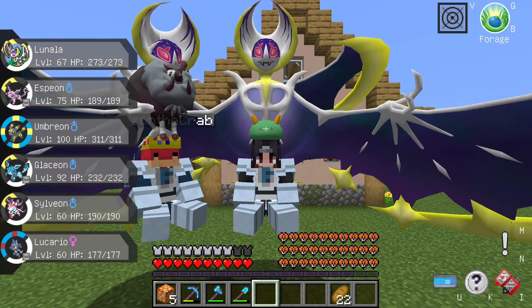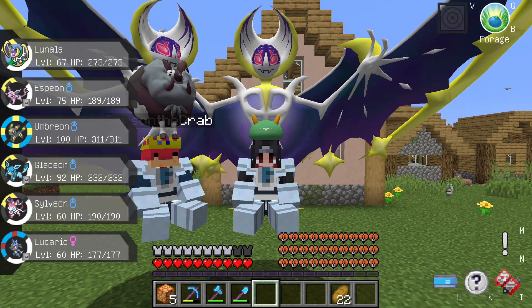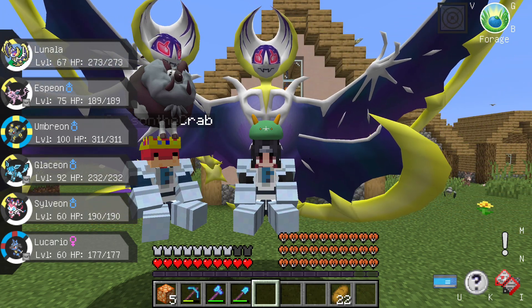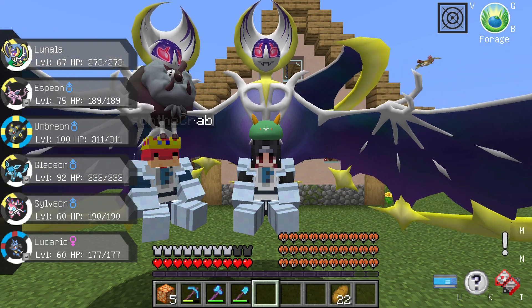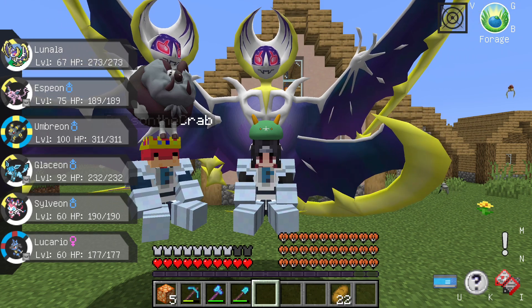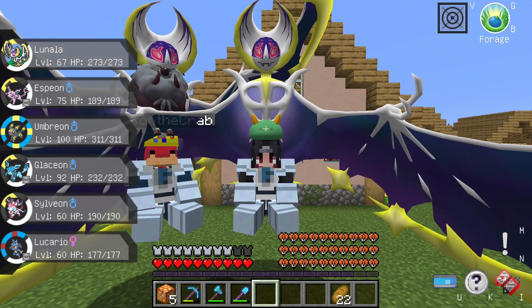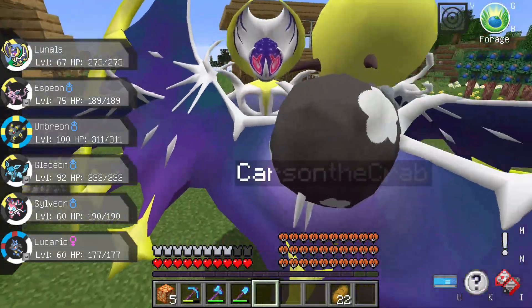Hello everybody and welcome back to episode 7 of Pixelmine Ventures with Carson the Crab. We have something to tell you guys — we did a little bit of off-camera grinding. Now we both have legendaries and I have a shiny, and we also have more houses.